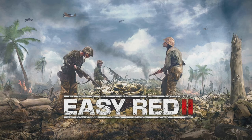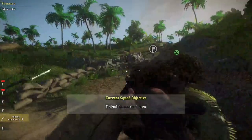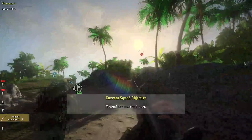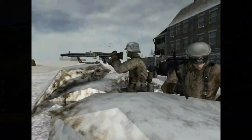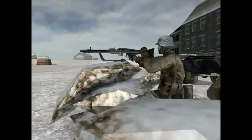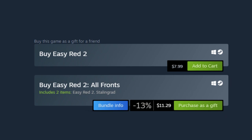Easy Red 2 is what happens if you choose Scooter. It perfectly encapsulates everything that made that era of early tactical shooters so great, while still having a laundry list of modern features. It is an absolute love letter to games like Battlefield 1942, especially with the Forgotten Hope mod.